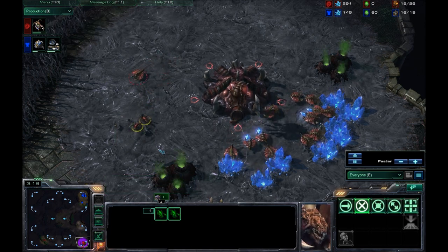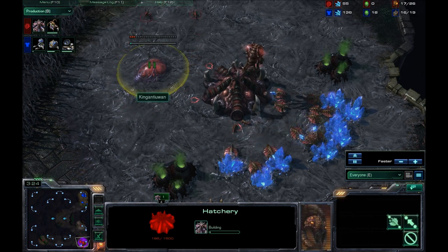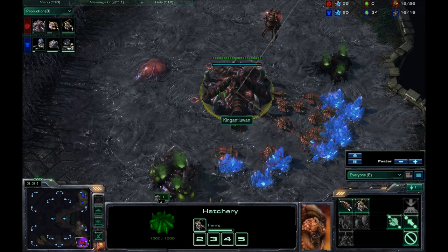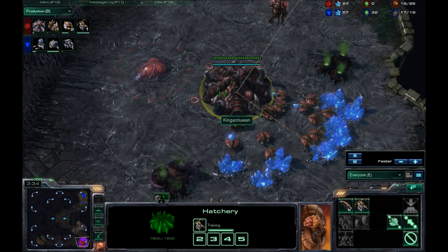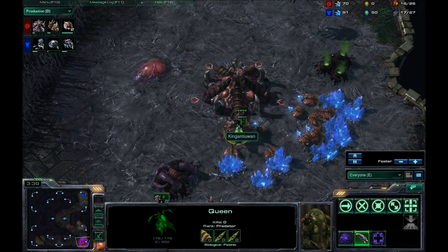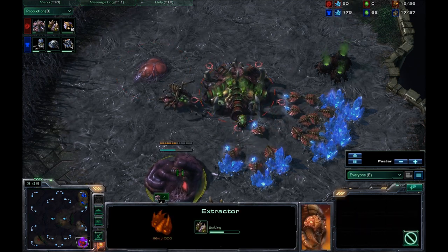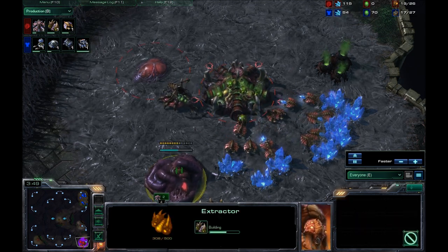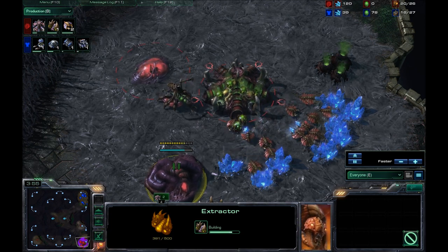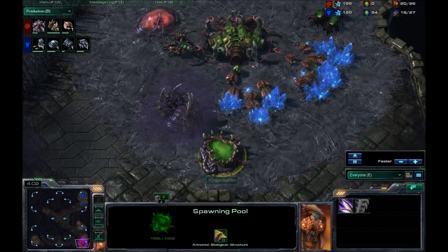Two Zerglings pop out and they're done just in time to take on my SCV. And here we go — a second hatchery. This is an all-in strategy, pretty much. What he's going for is as many Zerglings as he possibly can, as early on as he can. His Queen just popped out and almost instantly injecting into the hatchery.